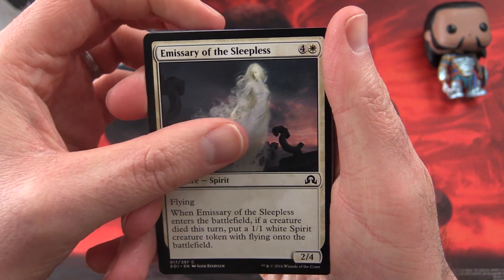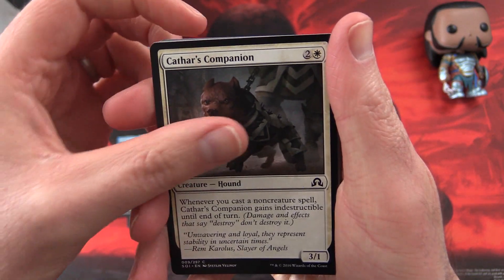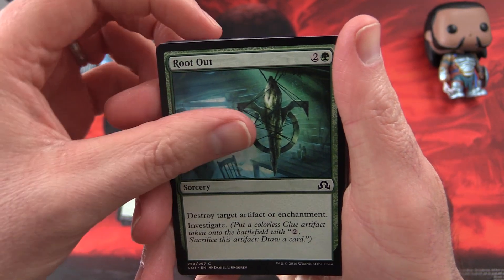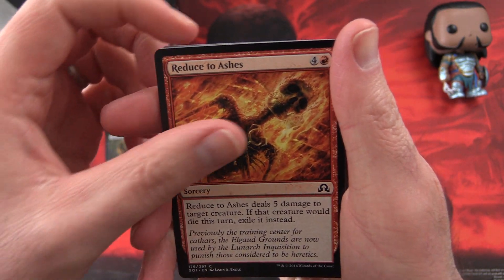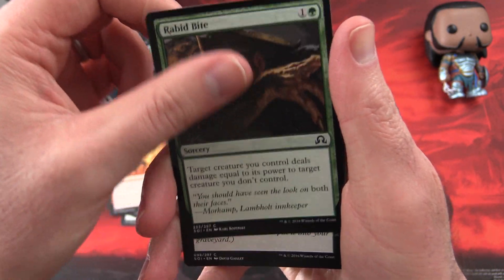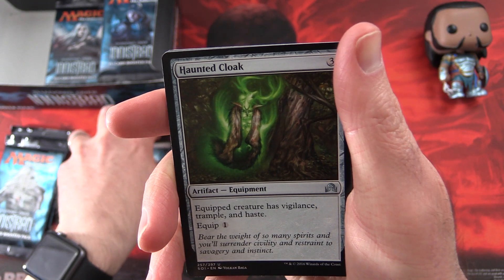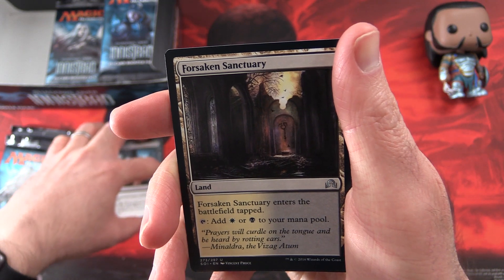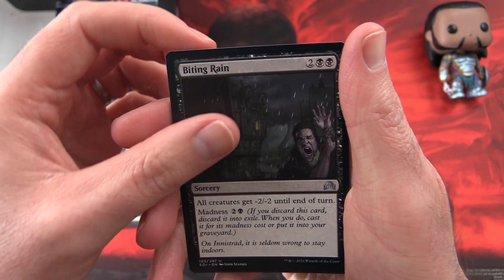Alright, we start off with Emissary of the Sleepless, Jace's Scrutiny, Cathar's Companion, Intrepid Provisioner, Root Out, Rotten Heart Ghoul, Reduce to Ashes, Rabid Bite, Arms of the Vein. For the uncommons we have Haunted Cloak, Forsaken Sanctuary — that's pretty decent — and Biting Rain.